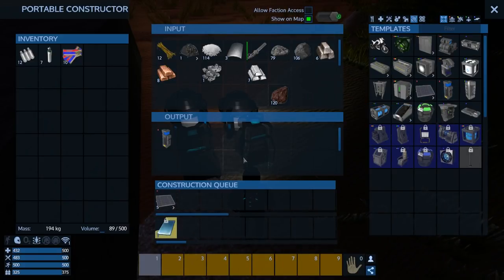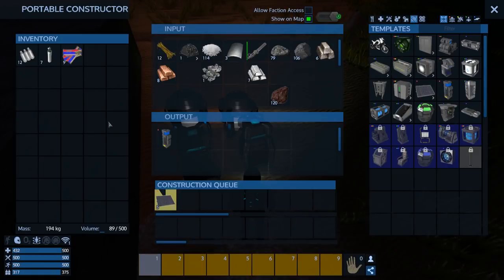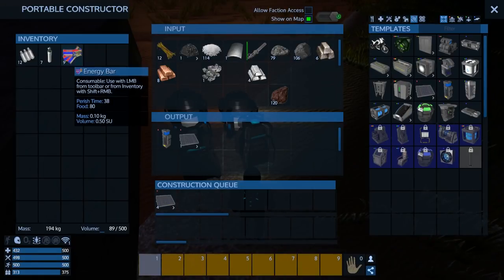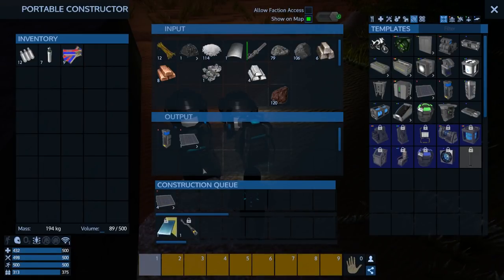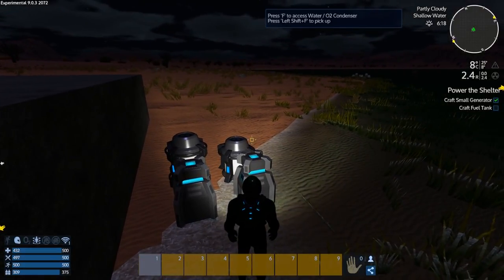I'm not going to put these down and activate them yet because I don't trust that we're not going to get a drone piece attack — we're going to test that. I'm going to put on my tinfoil hat and think it's bugged and we're going to get attacked anyway. My food's going to spoil if I don't do something fast. We got the small generator but didn't get the fuel tank — I'm wondering if you need to craft the larger ones from the constructor.